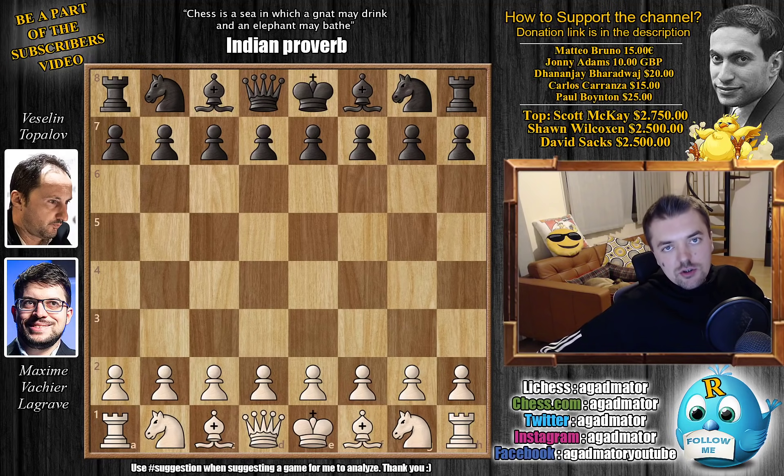Hello everyone and welcome back to the Jerusalem Grand Prix 2019. It's Maksim Vashchenko-Grach versus Veselin Topalov. Two of their classical games have been drawn and today we are going into the tie-break, so they will be playing two Rapid games.